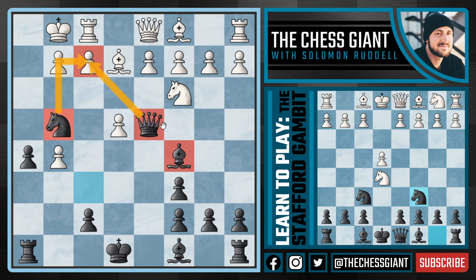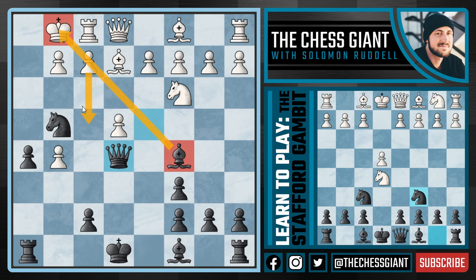But that's not actually the main threat. Let's say White plays a move like Queen E1 trying to defend the pawn — the main threat is Queen E5, with the whole idea being we want to play Queen H2 with checkmate the very next move.